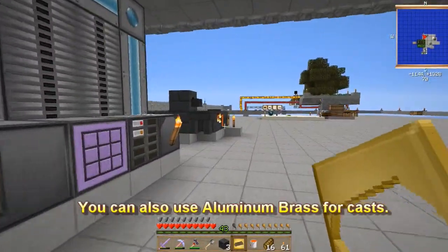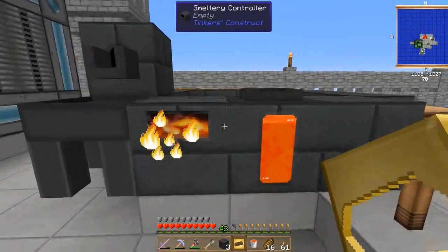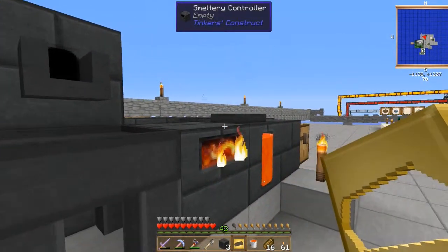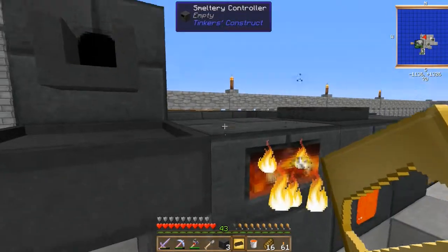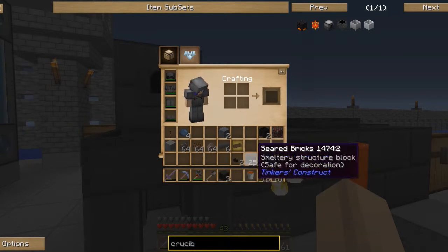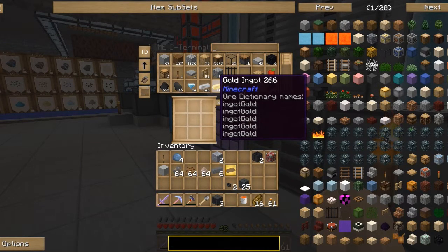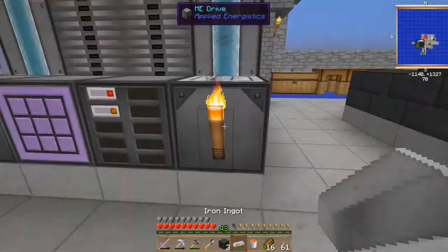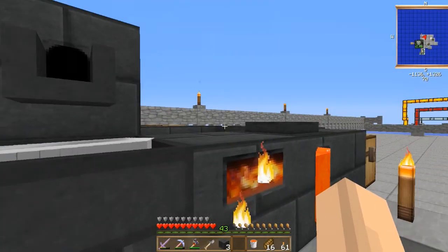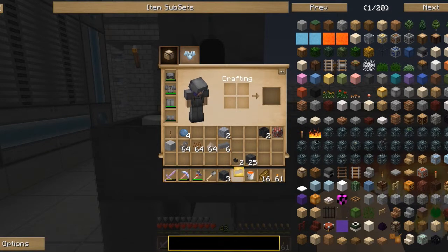Smelt your gold first in the smeltery. To create the ingot cast, right-click an ingot on the casting table and then right-click the faucet. Your gold will pour out and create the cast. You'll want to keep that cast in your casting table as you smelt your ores.